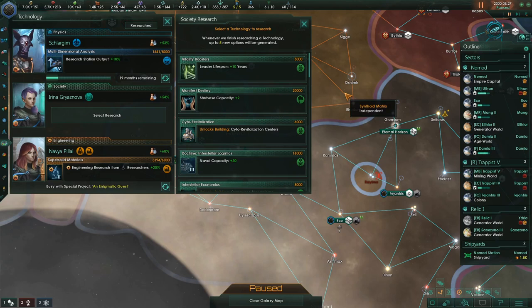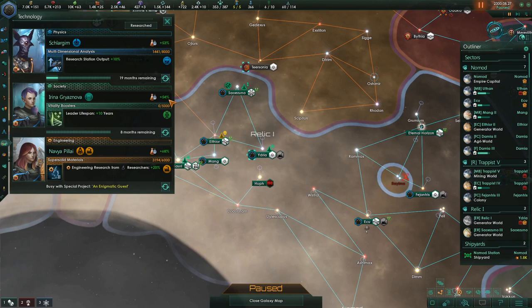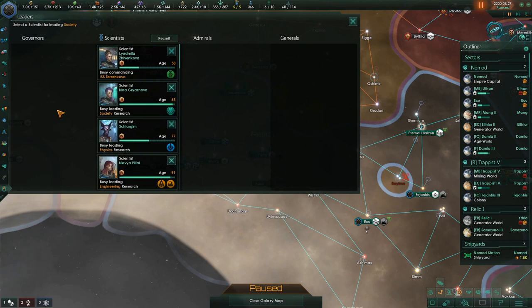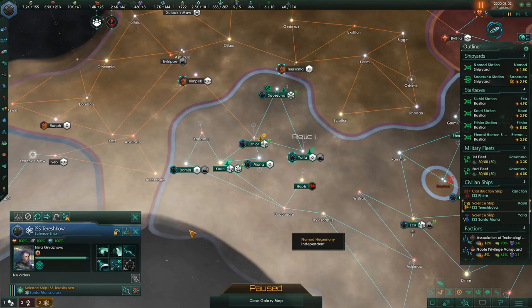Naval capacity plus three, leader lifespan. We got a bunch of biology stuff, so we're going to do this and go find our biology person who's now level two. You're going to see the technology — this person has a 54% bonus, but if we take this and replace it with our biology person, it boosts to 64%. So we go down here and say okay — science ship doesn't have anybody — you're going to earn some experience.